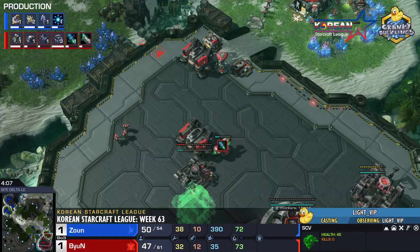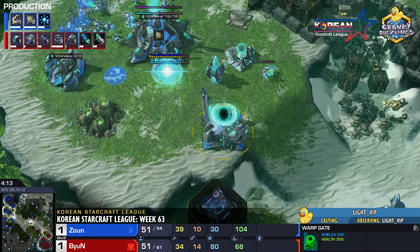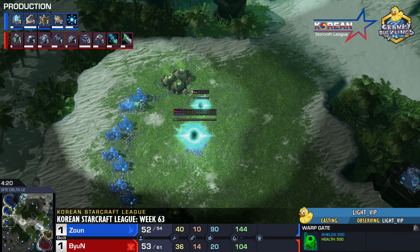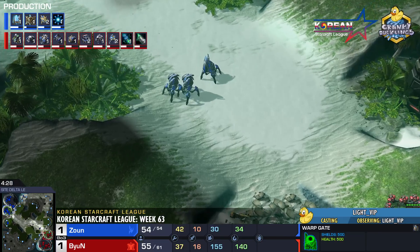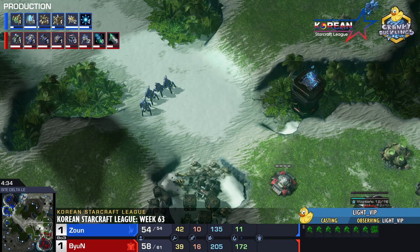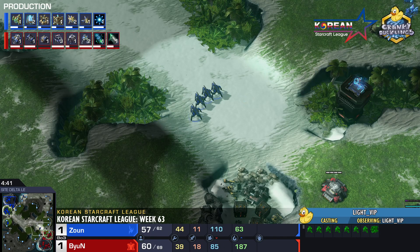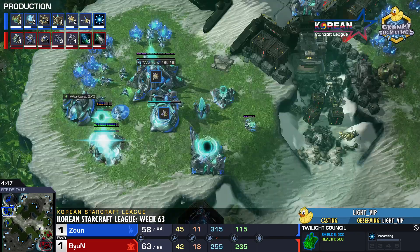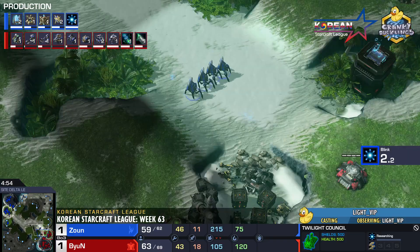Zaun is being active — how many Stalkers is the question. He's got one gateway at the natural and one in the main — so two-gate blink into a third. An economic build from Zaun. I give the edge to Byun because with a two-gate blink build, the Protoss doesn't really have much to punish. He has four Stalkers — this is just to contain, scout, and maybe try to delay the third. Zaun doesn't really have much map presence here. He follows this up with a Robotics Bay into Colossus production — a pretty standard build and setup: two-gate blink into a third into Colossus production.